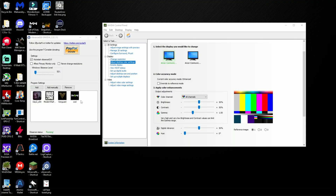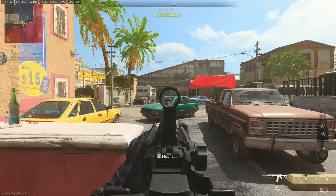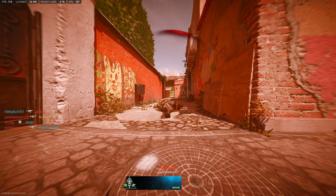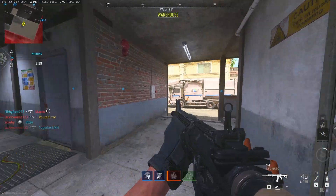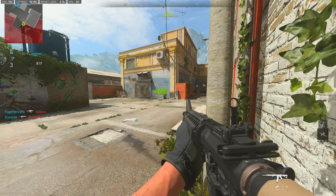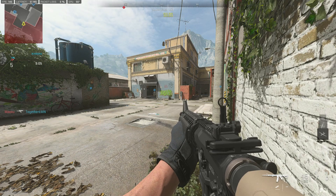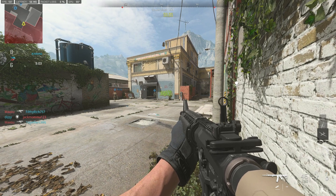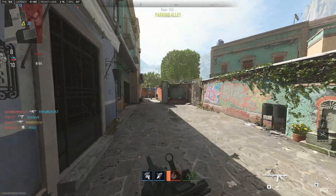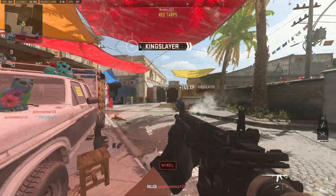Now let me show you the difference in game. This is what the game looks like normally — this is the only map I get lower frames on, but I'm still getting 150 plus. This is what the game looks like with filters on versus filters off. As you can see, without filters it's more gray and washed out, not very vibrant — Treyarch games tend to be more vibrant by comparison.